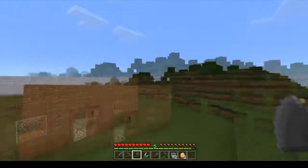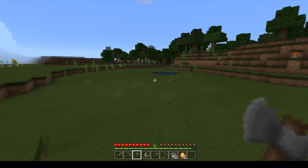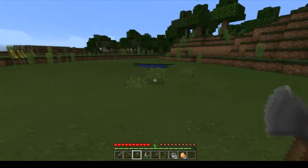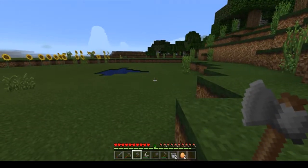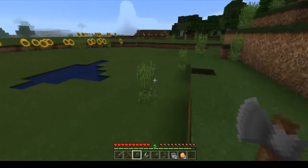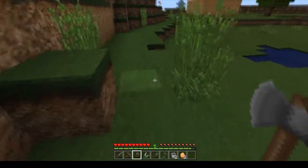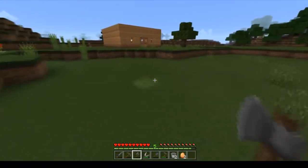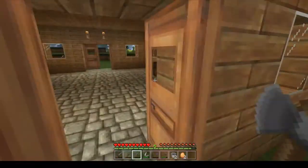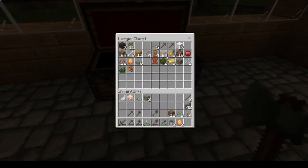Look at this — chicken eggs! I believe if you throw them there's a chance a baby chicken will come out — that's what we like. Okay, now should I put the fence on the top? I kind of like that idea. Oh it's really high — they can't get up — so I'll probably have to fill in some of this.